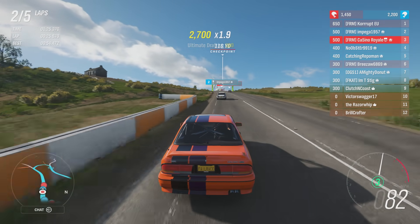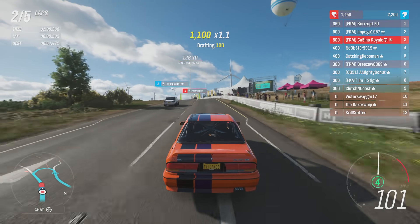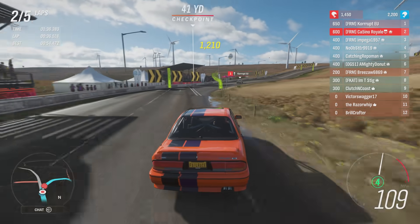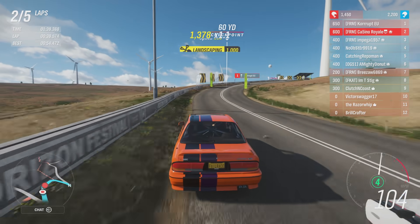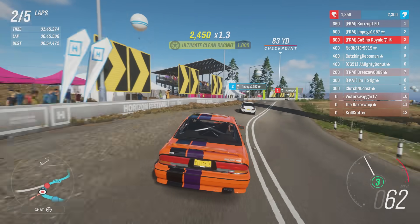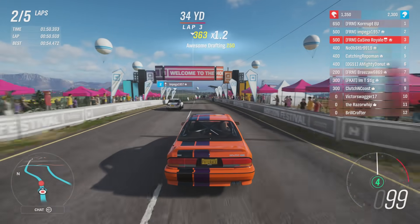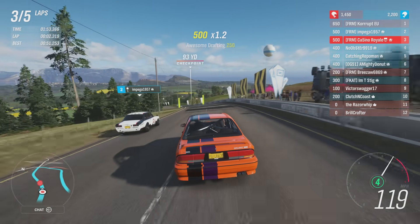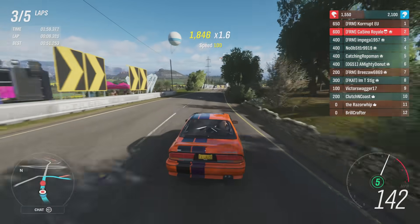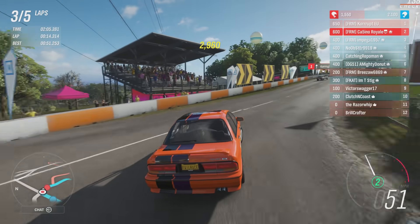We've just got to wait our time. This is where a bit of a weird battle comes in because it's so critical for these handling cars to carry the speed through the corners. If I'm in the way, I'm going to be really annoying to Impega because I simply cannot carry the speed that that thing can. That's going to get to the inside so I'm going to have to yield and give it space. Points-wise, this is going terribly for us — we have not got the points we need at all in this one.